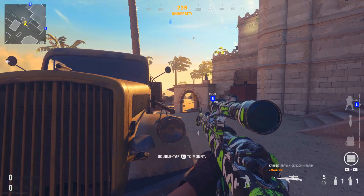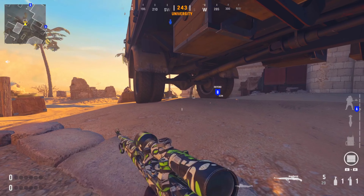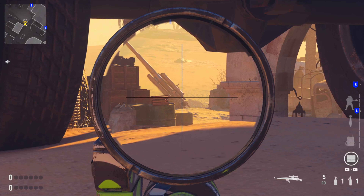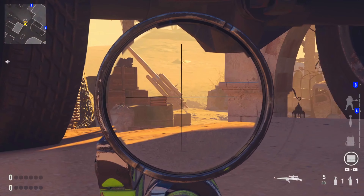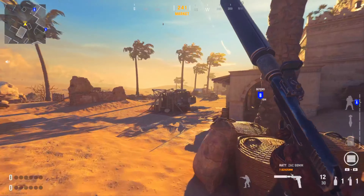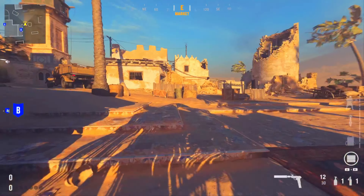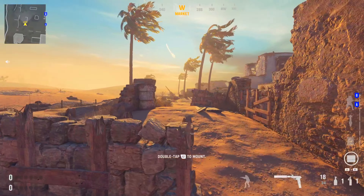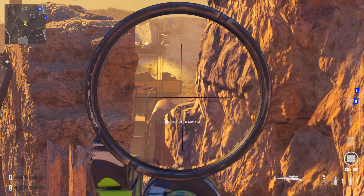Another nice spot: if you come up to this truck you can use it as a head glitch, but if you lie down you can get a very nice angle onto that A-gun spot, which we'll cover later. It's worth noting you can do this — they're not always going to be looking up here since they'd have to be looking right toward the truck. Also worth an honorable mention: these ruins offer multiple angles.